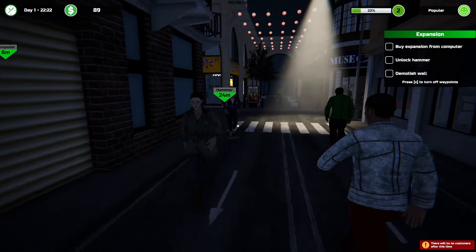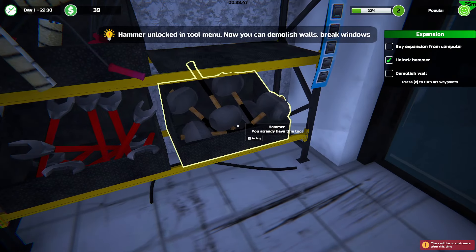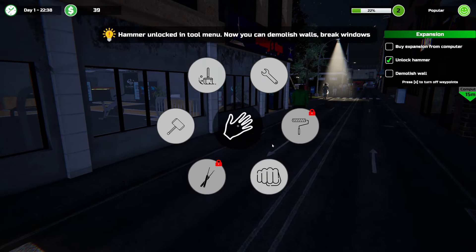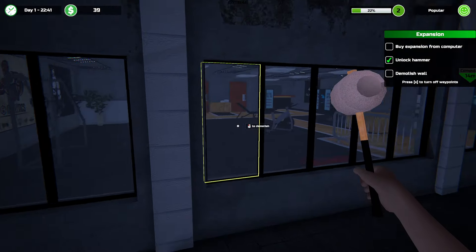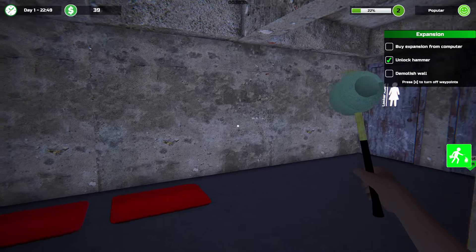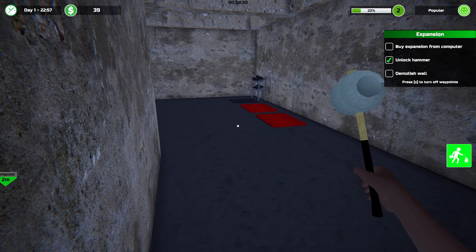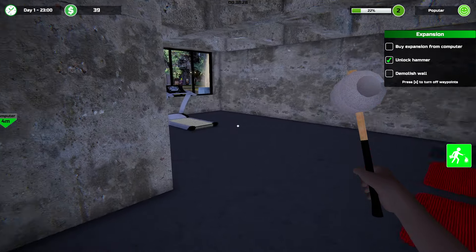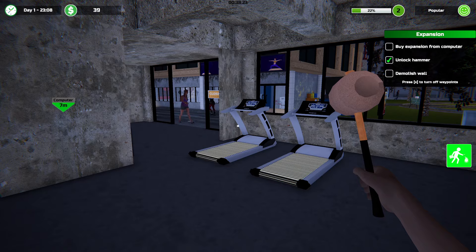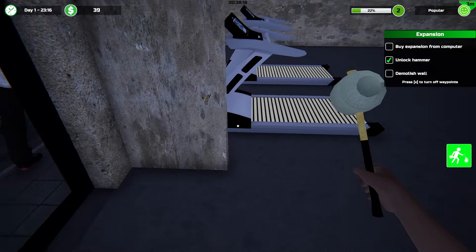I can buy a hammer, but I don't have the money though. How much is a hammer? 50 bucks. Never find me. Never gonna find me. Take that, Daddy. I think I got away with it.